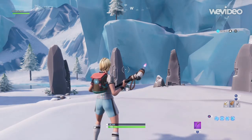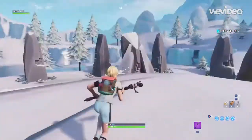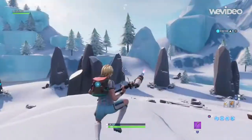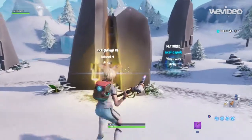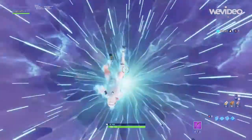What is up guys, it's your boy Team Scorpion 101 here, and today I'm gonna show you guys how to get to the Battle Royale island in creative mode. It's a pretty cool glitch.